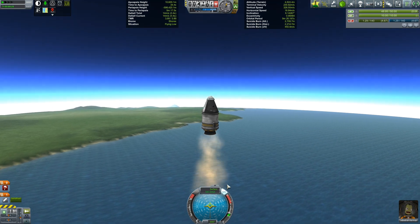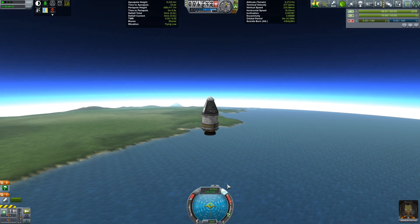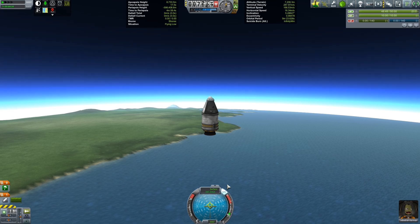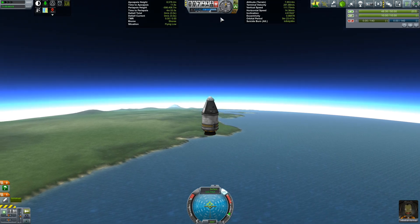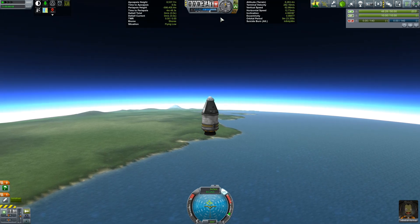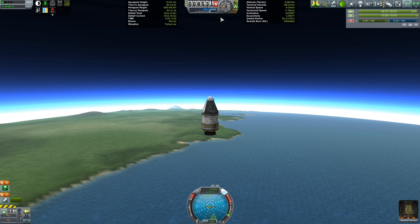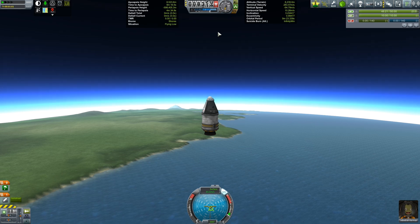Coming up to running out of fuel — and there we go — a little bit over 320 meters per second. You'd imagine since in the previous example we were going at over 500 meters per second, this ought to be a failure. But now let's keep a look at our altitude here at the top. There we go — we passed 8,080 meters, 8,300, 8,400, and we've even crossed 8,500 meters.